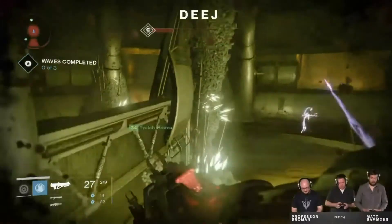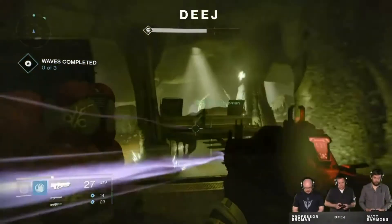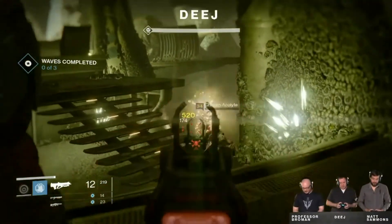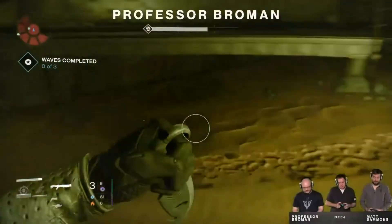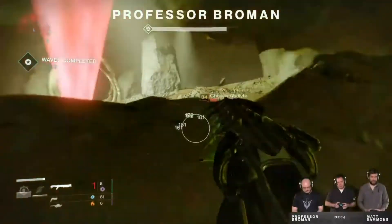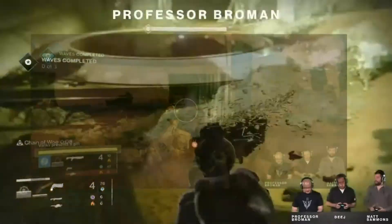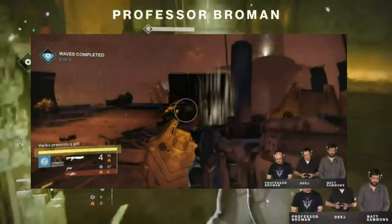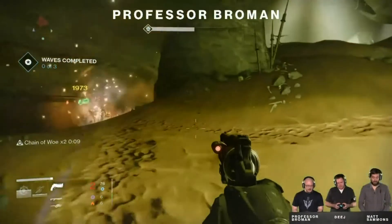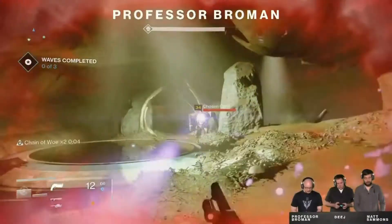In the reveal, one of the objectives inside the Prison of Elders was called Defusing Splinter Mines, where Splinter Mines will appear and the more teammates that defuse them makes the round go faster. On the second wave, you will get a gift from Variks — it will say 'Variks presents a gift' in the lower left corner above your Super Meter. The gift drop is random, but the gifts will help you get through the round, and sometimes it's ammo drops or even a special weapon.